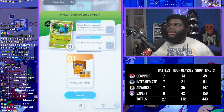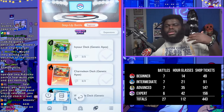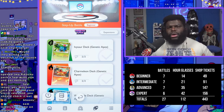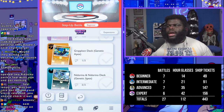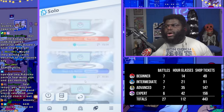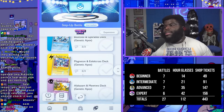Once you do all that you'll get at least one pack opening, since it costs 12 hourglasses to open one pack and you'll have two extra left over to knock time off another pack opening. Once you beat all of these with a good solid deck, you can move on to intermediate, which is just a step up — similar decks but with slightly tougher Pokemon.